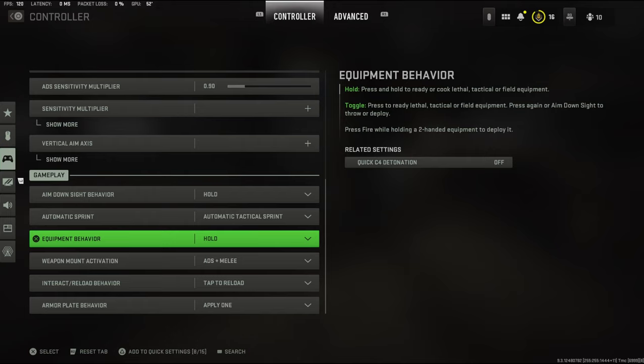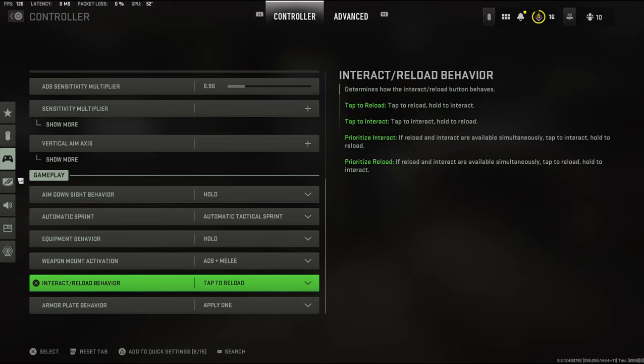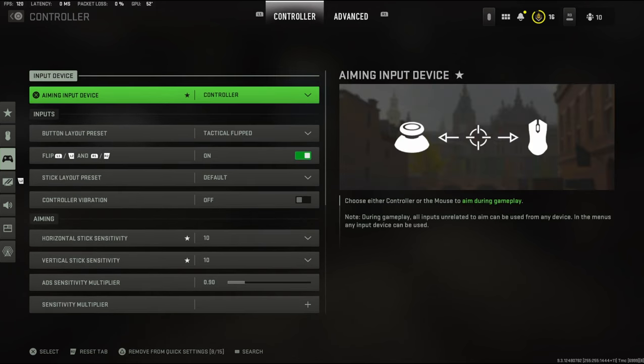My equipment behavior is on hold, where you hold the grenade and let go to throw it. My weapon mount I just left on default. I use tap to reload, and armor plate behavior doesn't really matter.